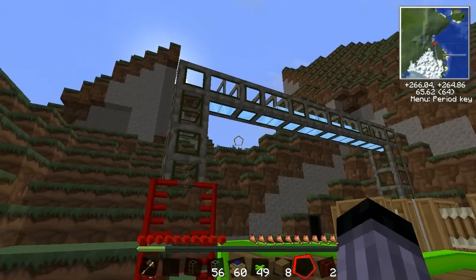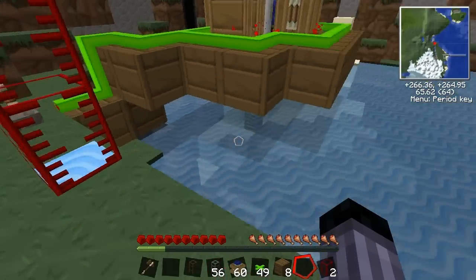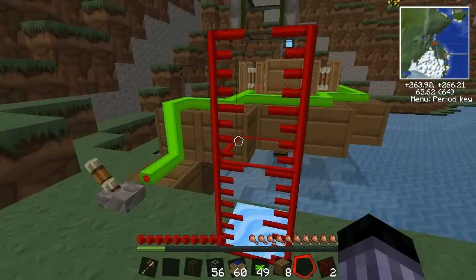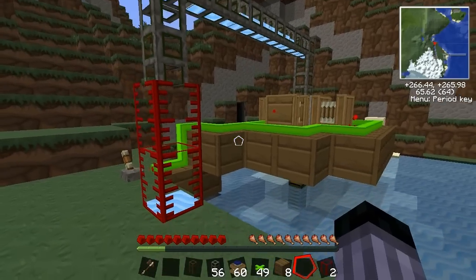There you see the power going through the lime wire into the redstone engines, and they should start any second now, start pumping the water. There we go. So there's the water going through the pipe, but that doesn't look especially destructive — it's doing nothing to the water. What is this doing at number 10? Well, that's how the pump works; that's the basic principles of its operation.